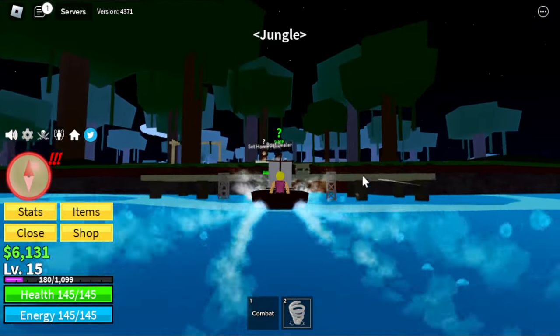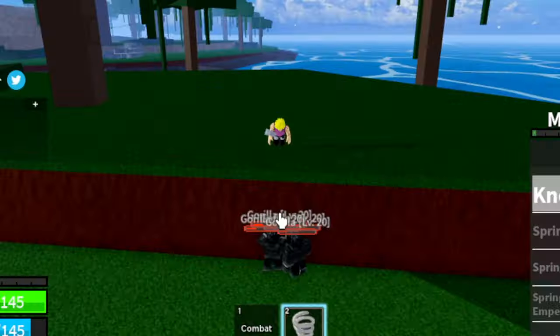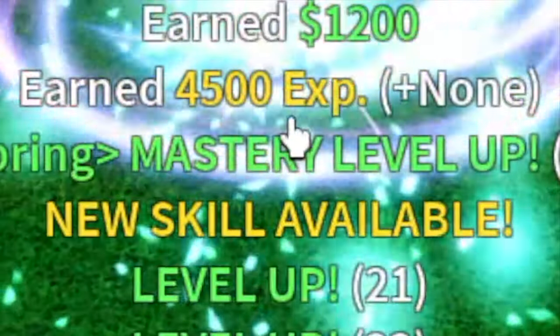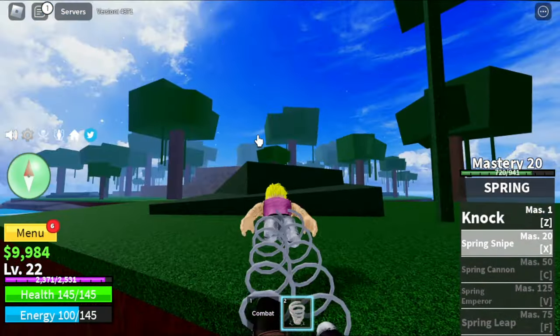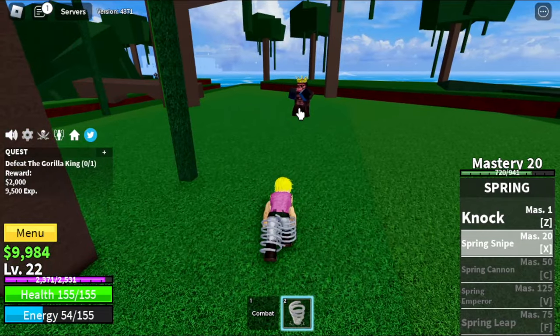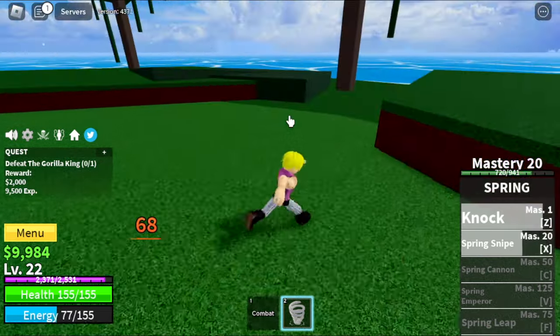Next island is the Jungle. We will go straight to the Gorillas, skip the monkeys — grinding their socks. We will be unlocking the exit skill here, the Spring Snipe. Here it is. Let's use it on the Gorilla King. We've already unlocked this quest at level 20. Damage is stronger compared to the Nock skill.